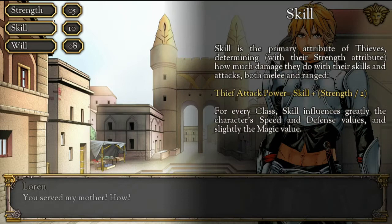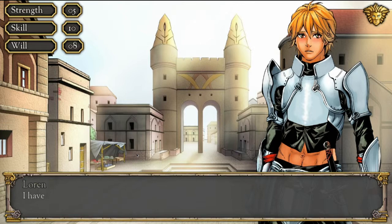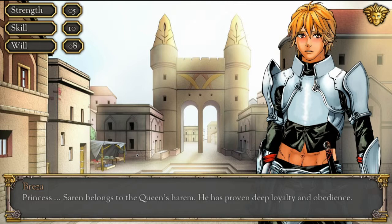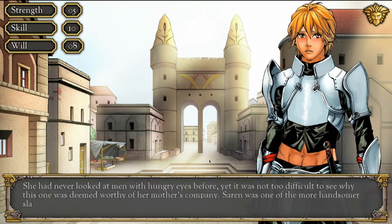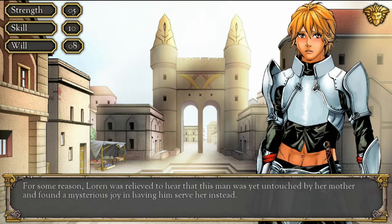'You serve my mother? How?' 'I do anything she asks of me. Even in bed.' 'I've not seen you around the palace. My mother already has a personal servant and he is not you.' 'Princess, Saren belongs to the queen's harem. He has proven deep loyalty and obedience.' Lauren's eyes grew wide as she took in the man before her. Saren was one of the more handsome slaves she encountered — it was not too difficult to see why he was deemed worthy of her mother's company.